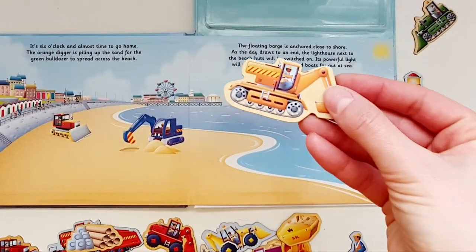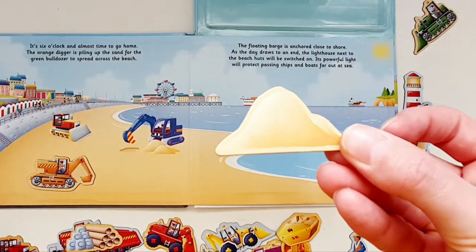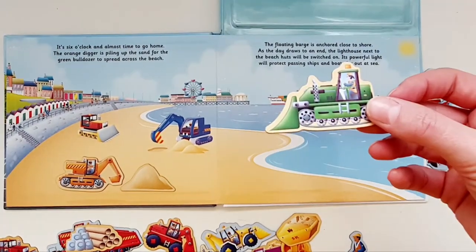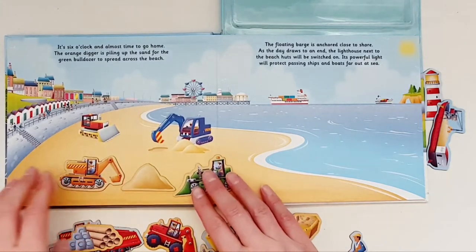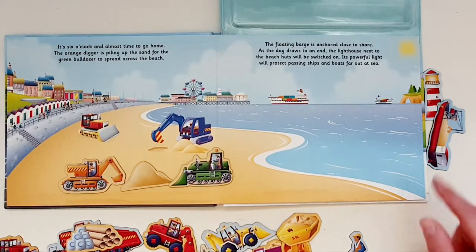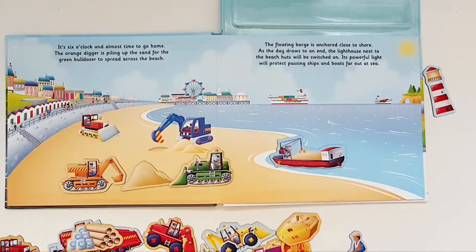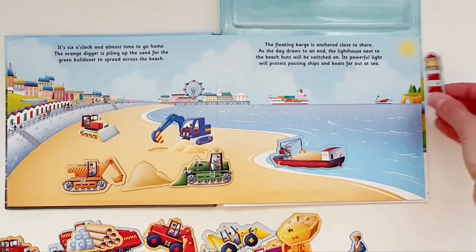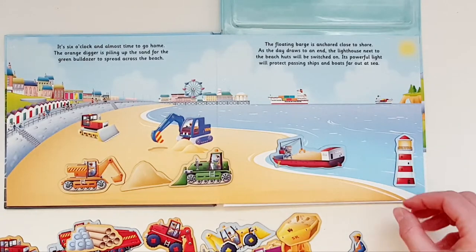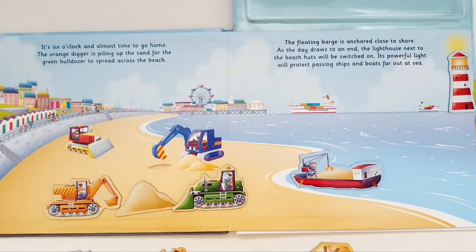It's six o'clock and almost time to go home. The orange digger is piling up the sand for the green bulldozer to spread across the beach. The floating barge is anchored close to the shore. As the day draws to an end, the lighthouse next to the beach huts will be switched on. Its powerful light will protect passing ships and boats far out at sea.